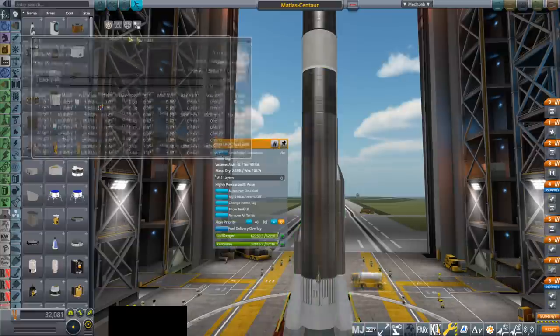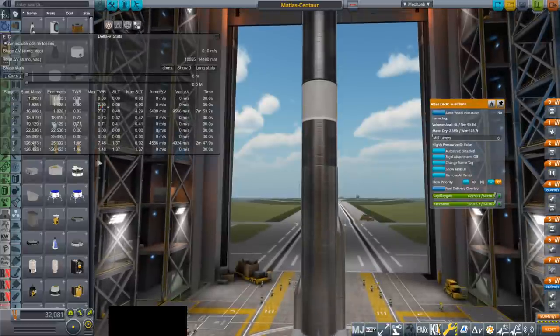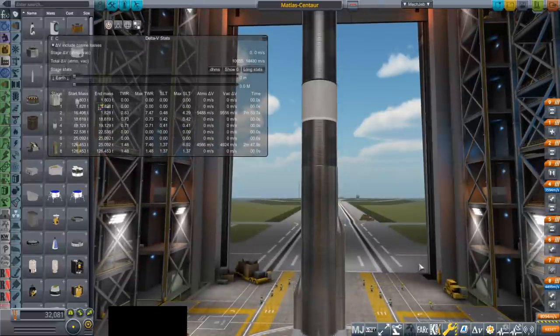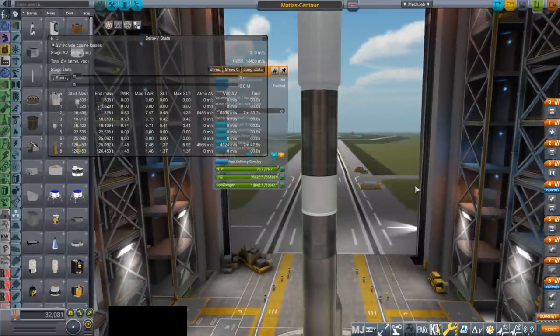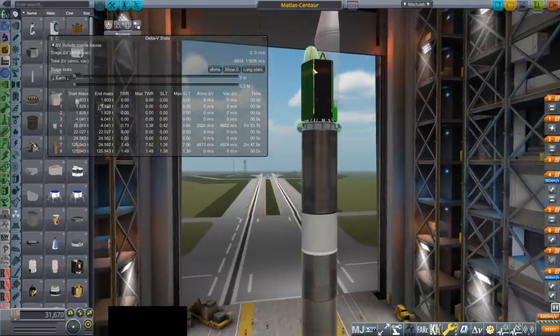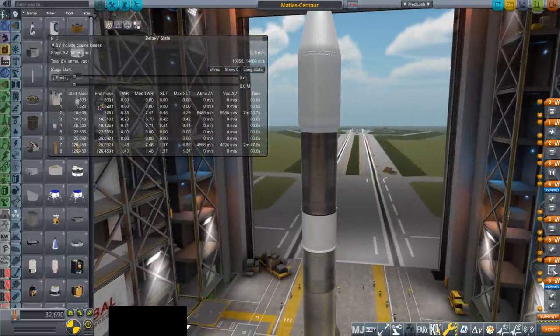The fuel mixture in the tank actually leads it to be lighter — only 103.7 tons. So it's actually lighter, and that helps with the thrust-weight ratio and overall mass. Otherwise the Centaur is still the same Centaur, and the payload is still the same payload. Checking staging.